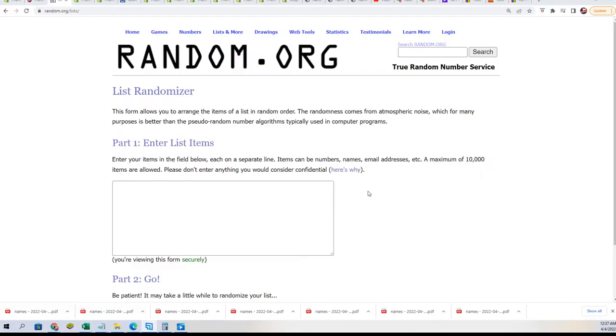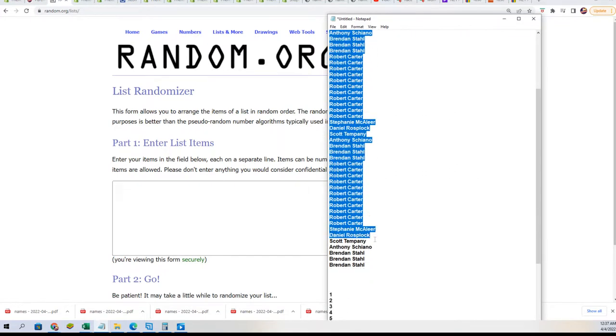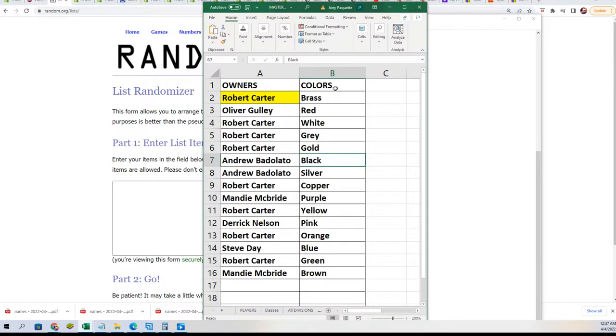Good luck everyone in Mars Attacks. Let's hit something big. In the break you get a card number. We're going to randomize the owner names seven times. You randomize the numbers seven times. Stack the lists up side by side — that's how you get your card numbers.